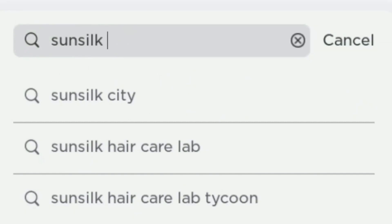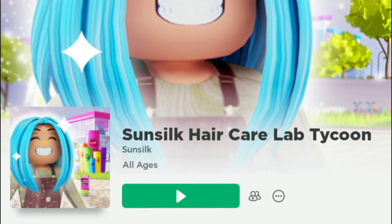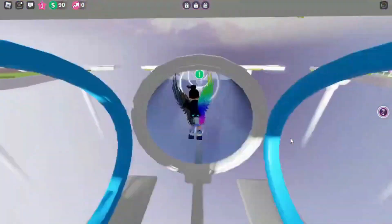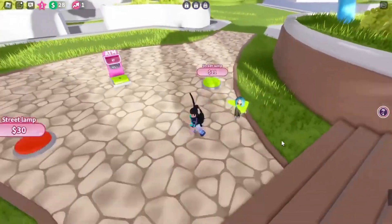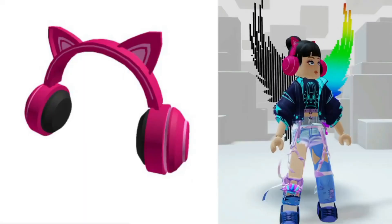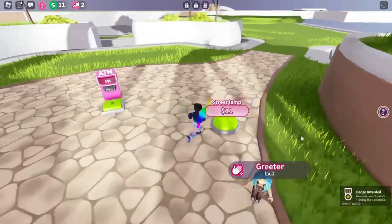Let's get into Sun Silk Hair Care Lab. Yes yes, this game — train a member of staff for the first time. If you get this badge, you got the free item. Open your first office.